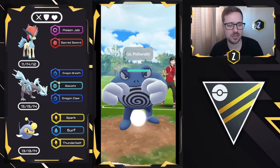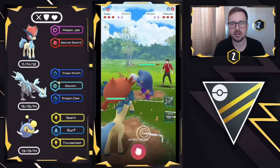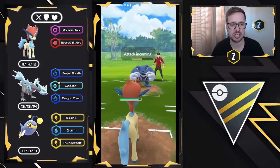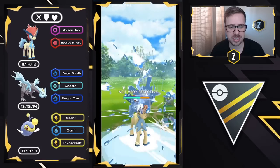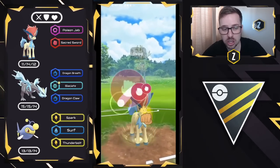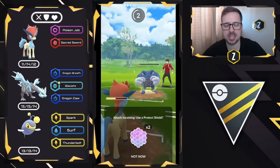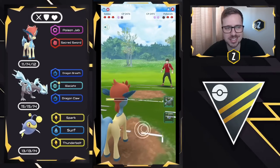Moving to the next one, we got Keldeo versus Poliwrath on the lead. Keldeo only needs to really watch out for Dynamic Punch, but some Poliwraths may be running Scald and Ice Punch, which has really good coverage in this meta. We can go straight for Sacred Sword — it does quite a bit of neutral damage, and the Poliwrath is already below 50% HP. We let the charge move go through; it's just a Scald. Not too much, but our attack did drop unfortunately.